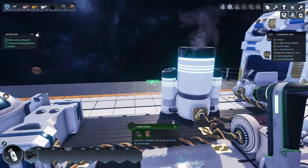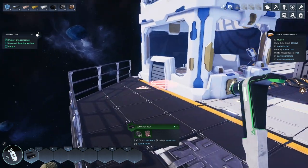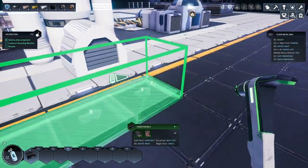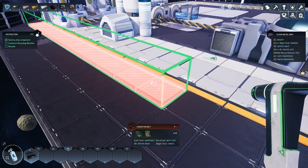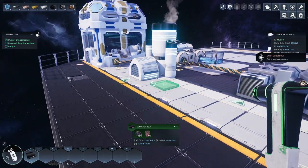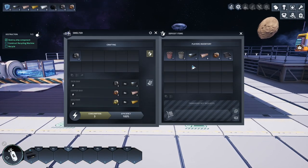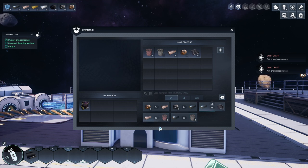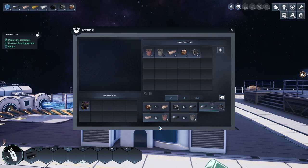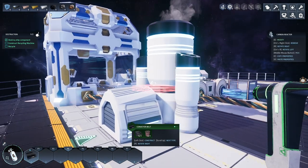We have 10 plates and seven wires, so we can build seven conveyor segments. Let's rotate this to face that way - we need 15 total. So we need more iron plates. Let's convert the rest of our stuff and make some more wire as well. That's easy enough.